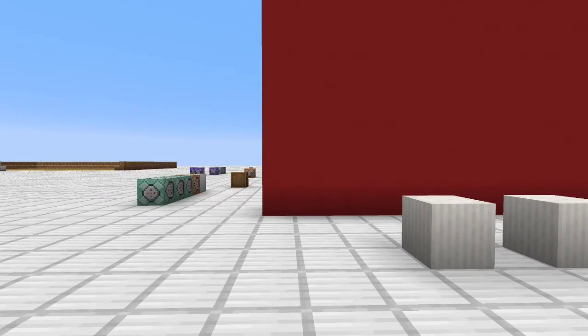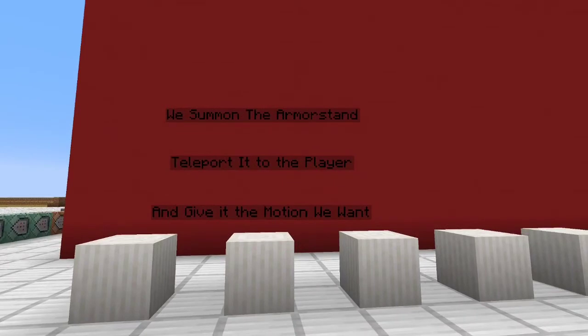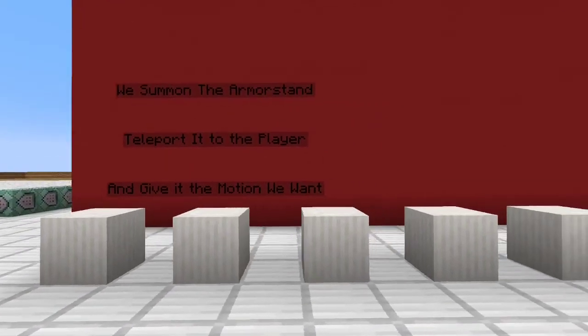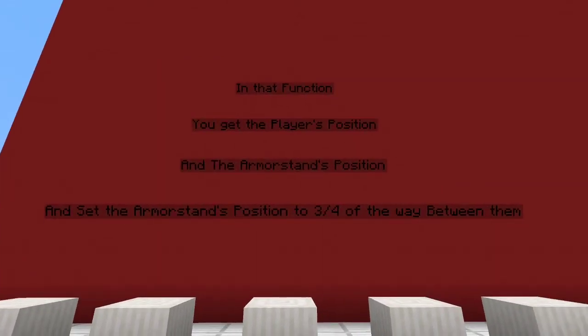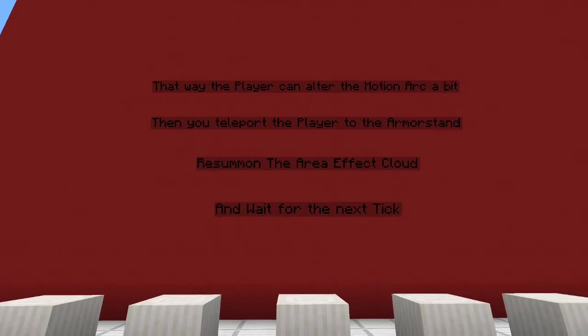To visualize the process this time, I have used an armor stand. We're going to be looking at the way I apply motion to the player without actually applying motion. First off, we summon the armor stand and teleport it to the player, and then give it the motion you want. To do that, you can use Nope Names' directional motion video, which is in the iCard above. Then we're going to summon an area effect cloud to track its last position. Now you can see how close the area effect cloud is to the player. If it's too far away — meaning the player's deviated from the arc a little bit — you want a function. In that function, you're going to get the player's position and the armor stand position, and then get the position three-fourths in between them, closer to the player than the armor stand, so the player can move the arc more. That way they can move the motion arc. Then you teleport the player to the armor stand to get the Y positioning and the new three-fourths position. Then you resummon the area effect cloud to mark that tick, and wait for the next one.